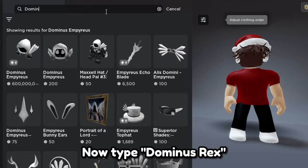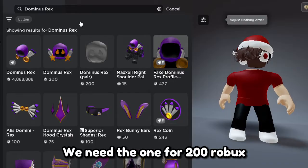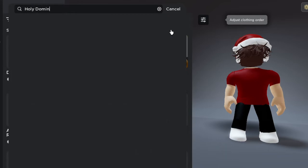Now type dominus rex. We need the one for 200 robux. Now you have this little cute dominus rex. Now type holy dominus — the first one. Pretty simple looking.